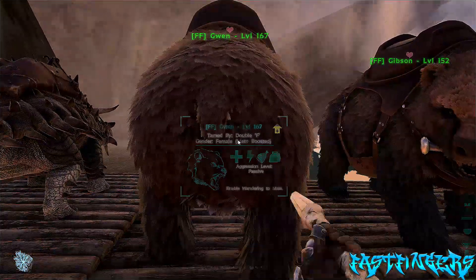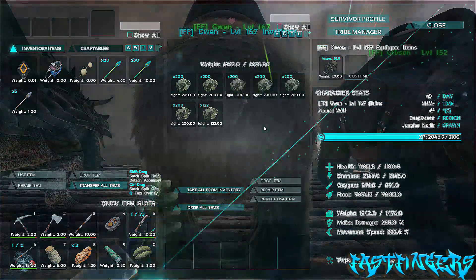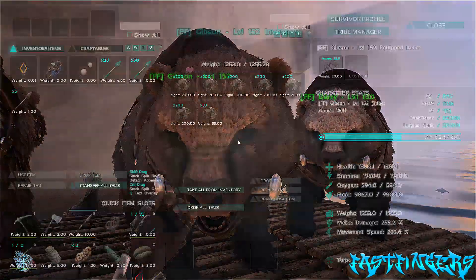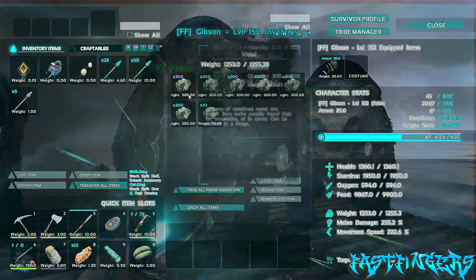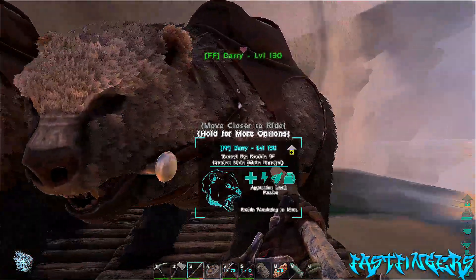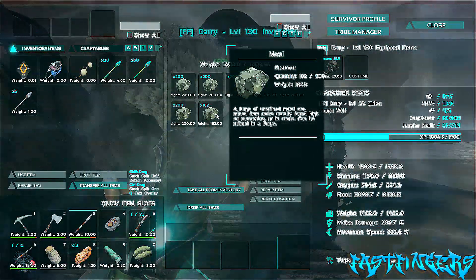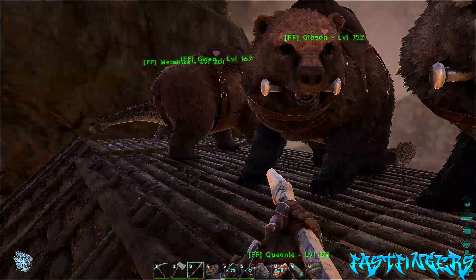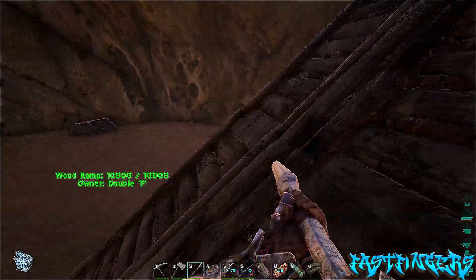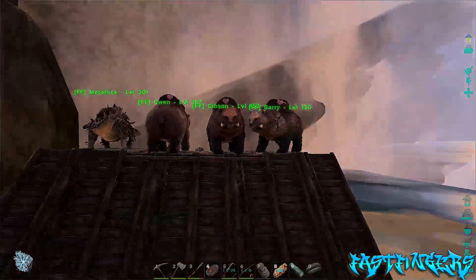Three hundred and seventy, one thousand three hundred and twenty-two, one thousand two hundred and thirty-three, another one thousand three hundred and eighty-two. So that's over four thousand we've got there, and we're gonna get two thousand metal ingots out of this.